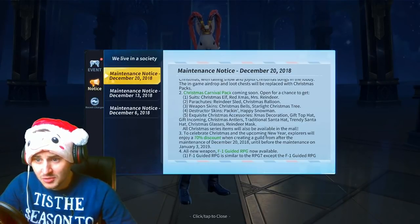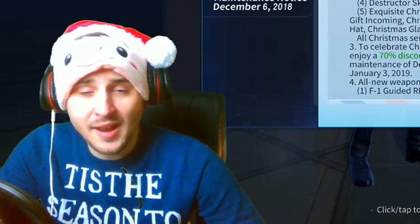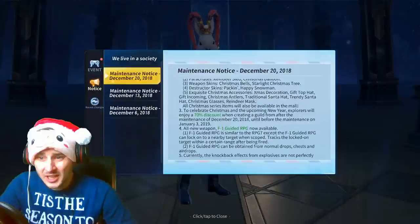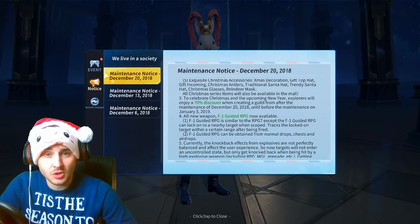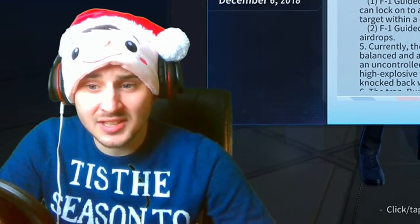Exquisite Christmas accessories - Xmas decorations, gift top parts, gifts incoming, Christmas antlers, Santa hats - everything Christmas basically. There's also a 70% discount when creating a guild, so all of you guys that wanted to create a guild before that cost 5,000 medals - 70% discount, incredible!